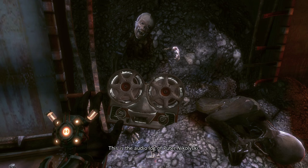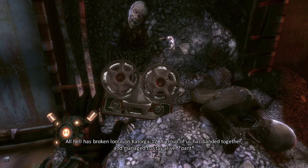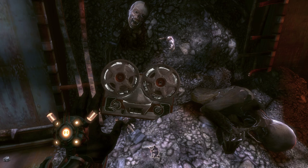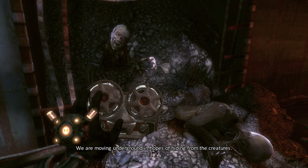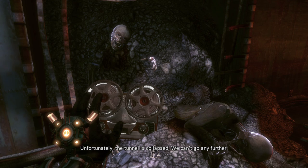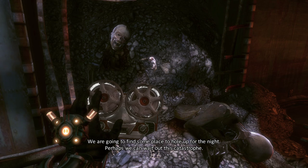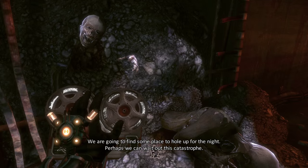This is the audio log of Pyotr Nikulski. All hell has broken loose on Ketorga 12. A group of us banded together and managed to stay alive. We are moving underground in hopes of hiding from the creatures. Unfortunately, the tunnel is collapsed. We can't go any further. We are going to find some place to hold up for the night. Perhaps we can wait out this catastrophe.